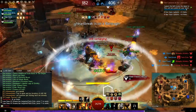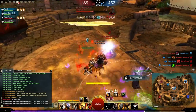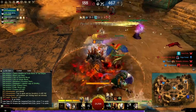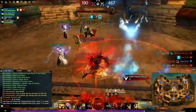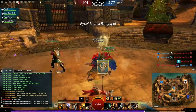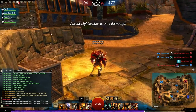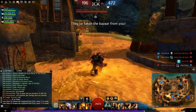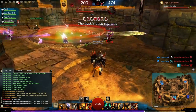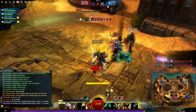Let's start with the weaknesses. You have really no condi cleanse, so if you get stuck with a lot of bleeding, poison, or chill, you're going to have a tough time cleansing all that out. The next weakness is no range — both your weapon slots are melee, somewhat mid-range. If somebody's able to kite you a lot, you're going to be in a tough situation. It's also a bit low on mobility; you have a couple of leap finishers but not much else to get to your target.